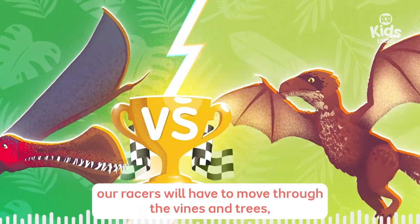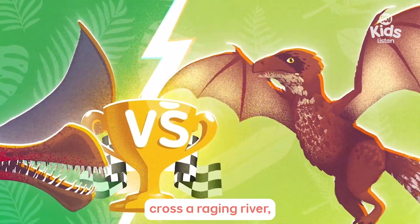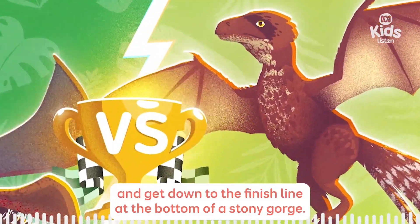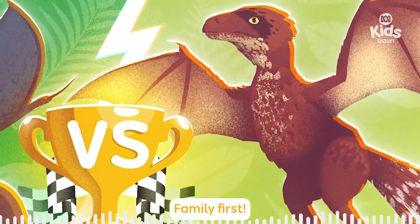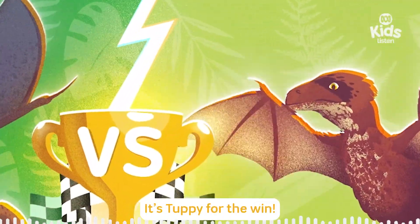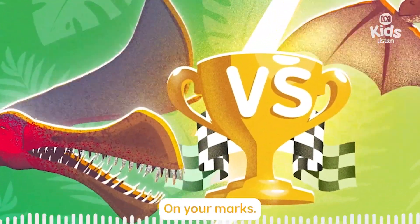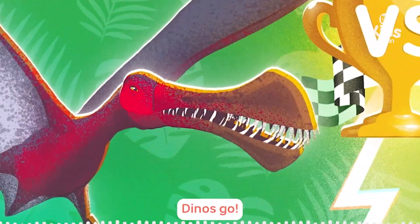Yes, the race course looks like it starts in the thick of it! Our racers will have to move through the vines and trees, cross a raging river, and get down to the finish line at the bottom of a stony gorge! I'm not even going to ask who you're going for, Tim! Family first — it's Tubby for the win! Well, good luck Ambo! On your marks! Get set! DINOS GO!